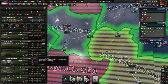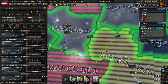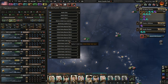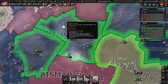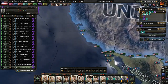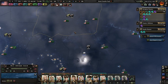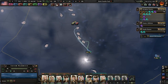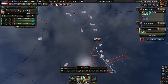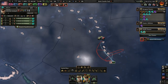Task Force 11 needs a destroyer — or a light cruiser. I'll take that one off and send it to Task Force 11. I don't want that carrier sunk; it'll take way too long to produce. Marines, are you ready to go? Yes, we have enough. We're trying to take all these islands and we'll just be doing this the entire time, conquering every single island with naval superiority.